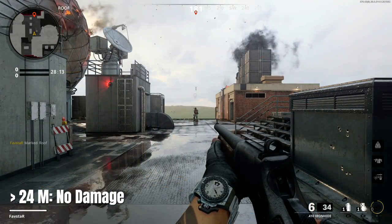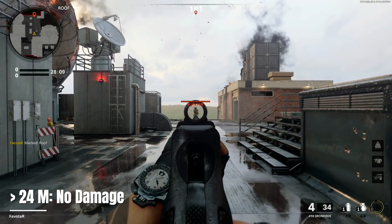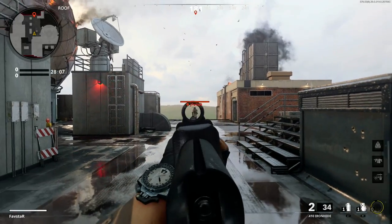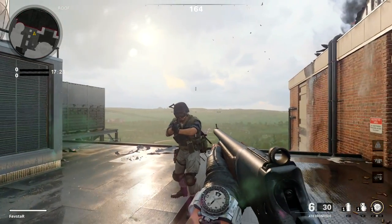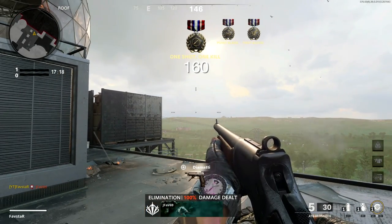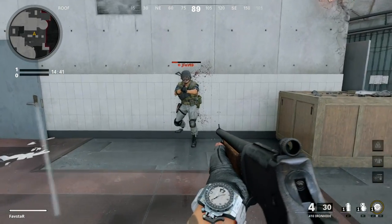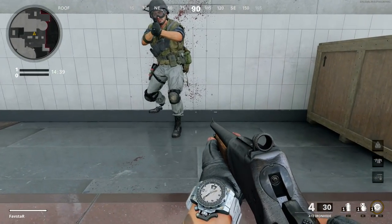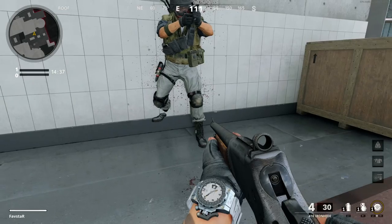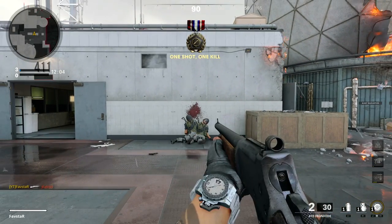At 24 meters and beyond, you'll no longer get a hit marker and won't deal any damage to the enemy. There's no benefit for headshots, as you'll deal the exact same damage even if all pellets land to the head. Since pellets can pass between legs and under arms, your best point of aim is center chest, as this will provide the most reliable one-shot kills.